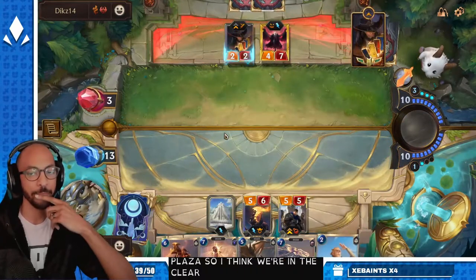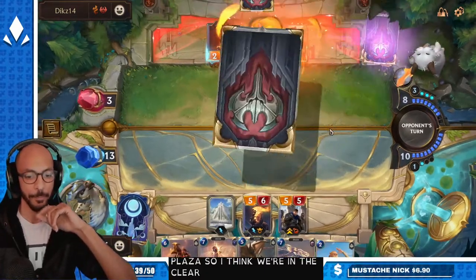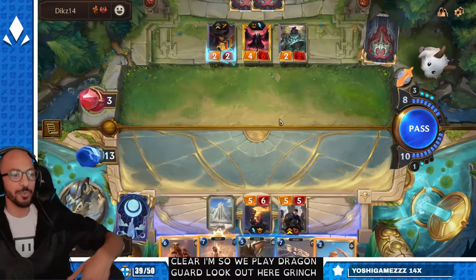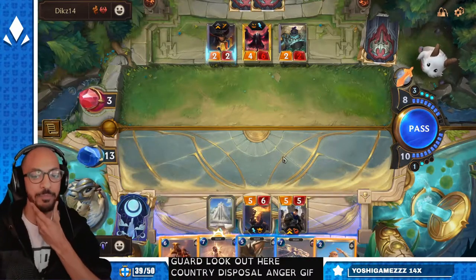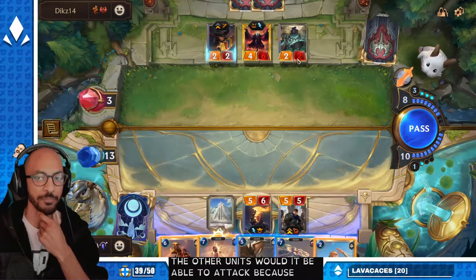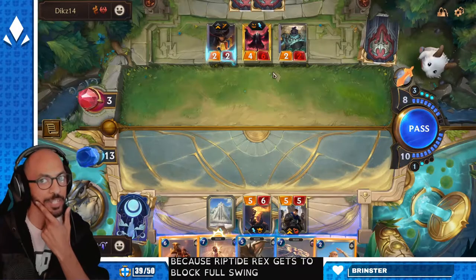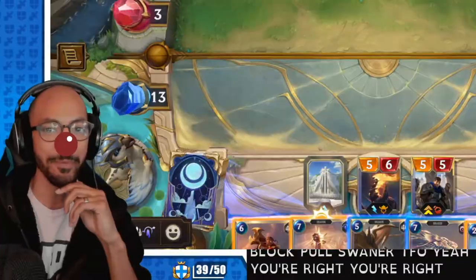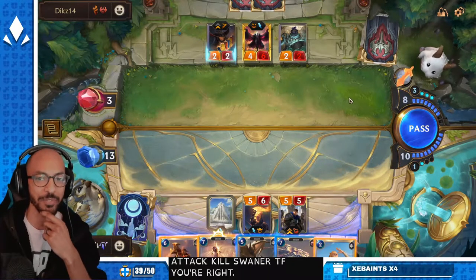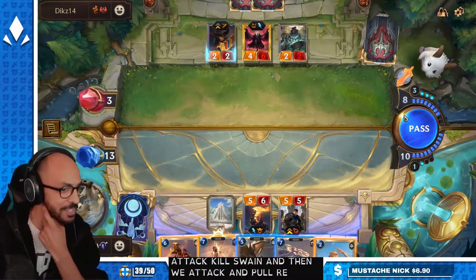I think we're in the clear. We play Dragon Guard Lookout here. Couldn't you just pull Swain or TF? Then the other units wouldn't be able to attack because Riptide Rex gets to block. Pull Swain or TF? Oh yeah, you're right, Danny — I'm an idiot. We attack, kill Swain or TF, then we attack and pull Rex and still get our cake and eat it too.